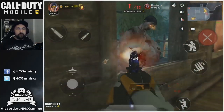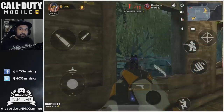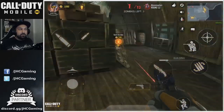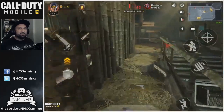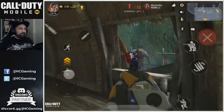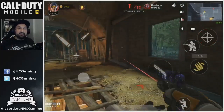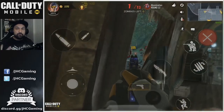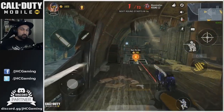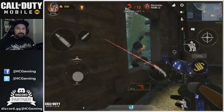On my second attempt I also didn't buy the quick revive, because if you're gonna speedrun you're probably not going to die four times — if you die four times something went really really wrong. You can do the first two rounds just shooting the zombies real quick, under two minutes. On my second attempt I did like a minute and a half for the first two rounds when I didn't repair the windows.